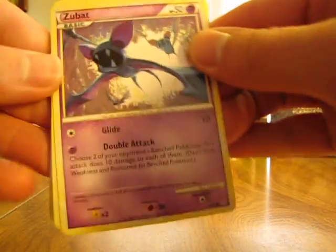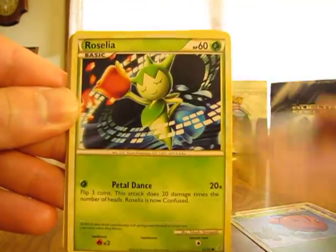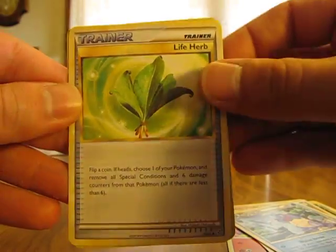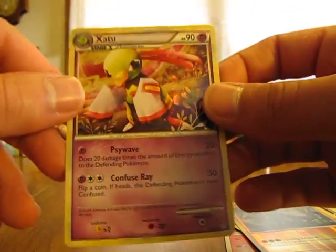We have Zubat, Cherubi, Misdreavus, Roselia, Magmar, Judge, Wartortle, Life Herb, Onyx Reverse, and a Golbat — that's a holographic card.